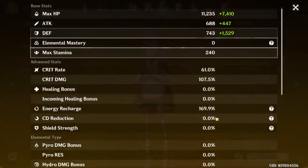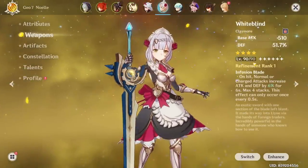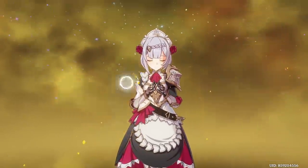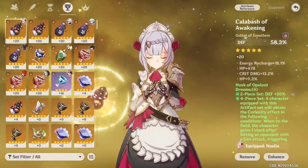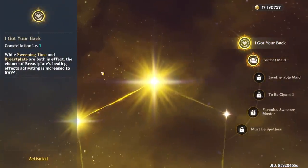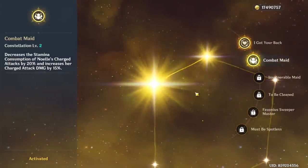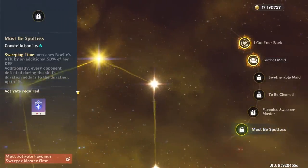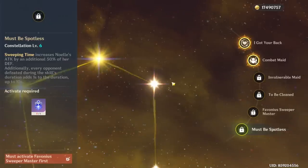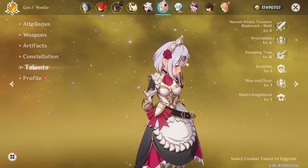Finally, we've got Noelle at level 80 — 61-107. She's just there for the Geo Resonance. She has the White Blind, which is the basic weapon for all defense builds. Artifacts: 4-piece Husk — Flower, Feather, Energy Recharge, Defense, and Crit Rate. She's currently at C2 with constant healing, which is really nice. C6 over here increases everything by 50%, so a C6 Noelle will definitely be up for some damage, but until that happens she's just going to be there as support. Talents are 266.